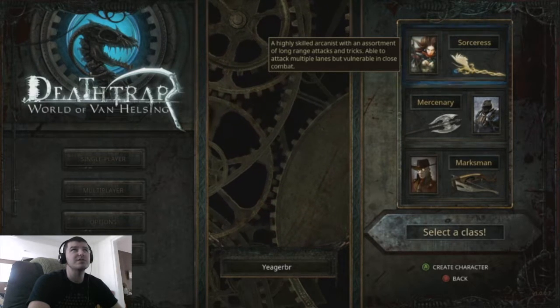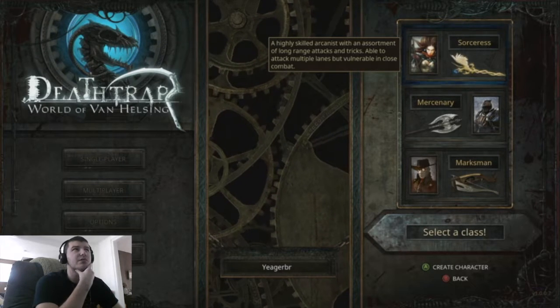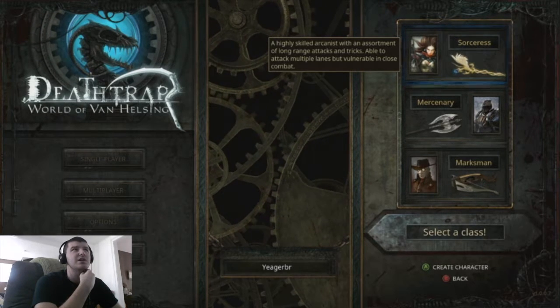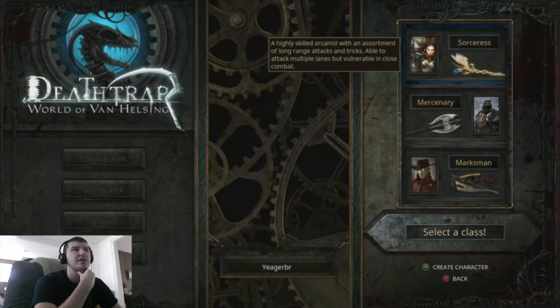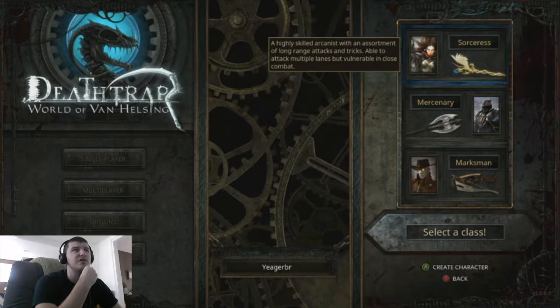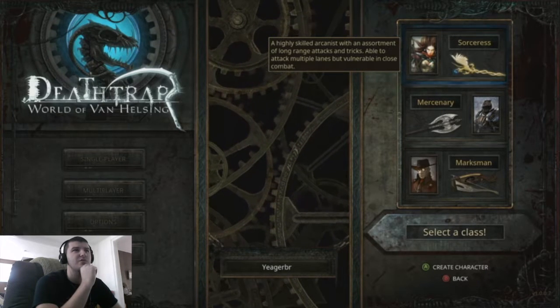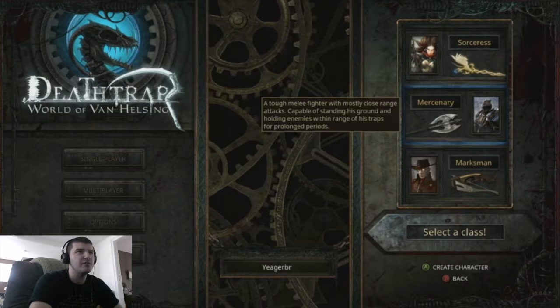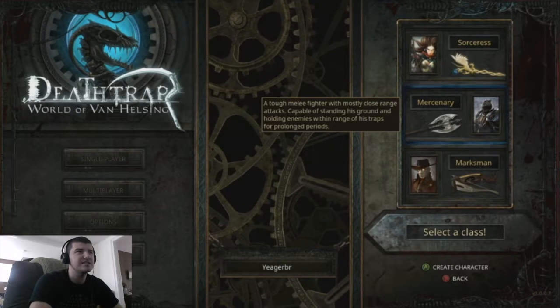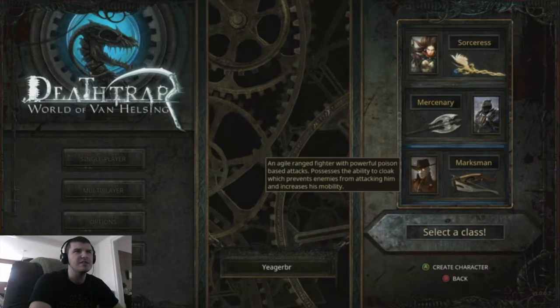We have the choice between a Sorceress, a highly skilled arcanist with an assortment of long-range attacks and tricks, able to attack multiple lanes but vulnerable in close combat; a tough melee fighter with mostly close range, capable of standing his ground and holding enemies within range of his traps for a prolonged period; or a Marksman, an agile range fighter with powerful poison-based attacks, possessing the ability to cloak, which prevents enemies from attacking him and increases his mobility.